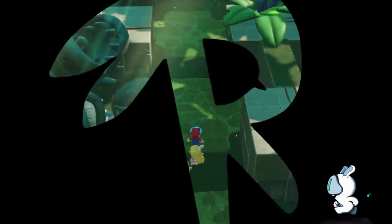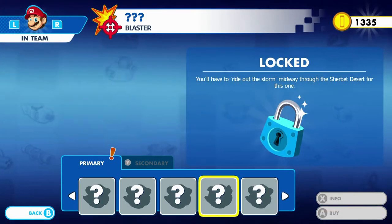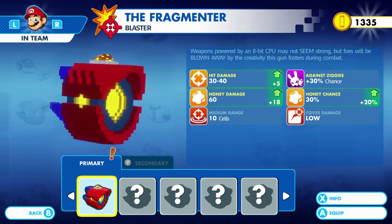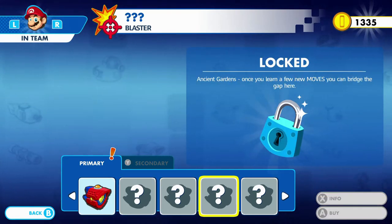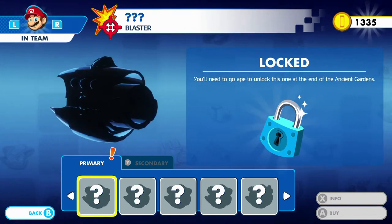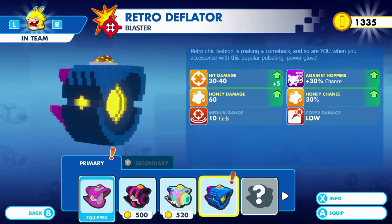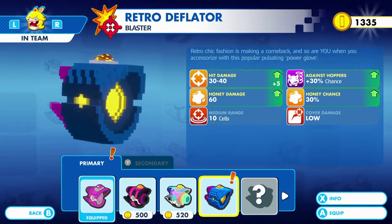Let's take a look at Battle HQ. We've got some weapons here — it's the Fragmentor Blaster. I really think Mario should keep the Rumblebee. And we've got the Retro Deflector — what is it called exactly? I really think Rabbit Peach can go and use that.